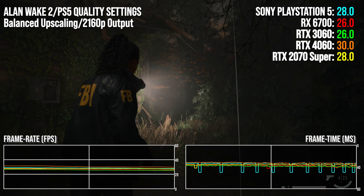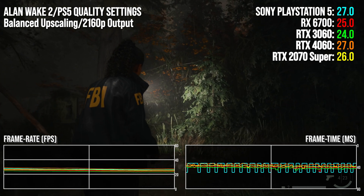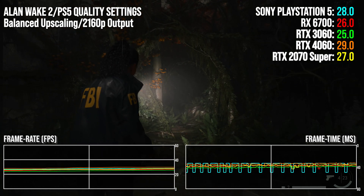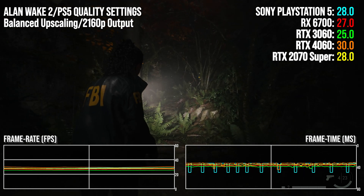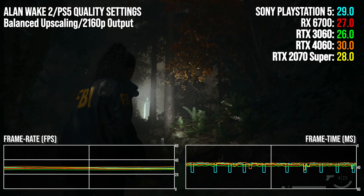Revisiting Alan Wake 2's quality mode, again a really close grouping of GPUs against the console. It's intriguing to note that only the RTX 4060 actually beats the PlayStation 5 here, with a 6.3 percentage point lead. Perhaps inevitably the 3060 is slowest, though it still has 92% of the PS5's throughput on this one.